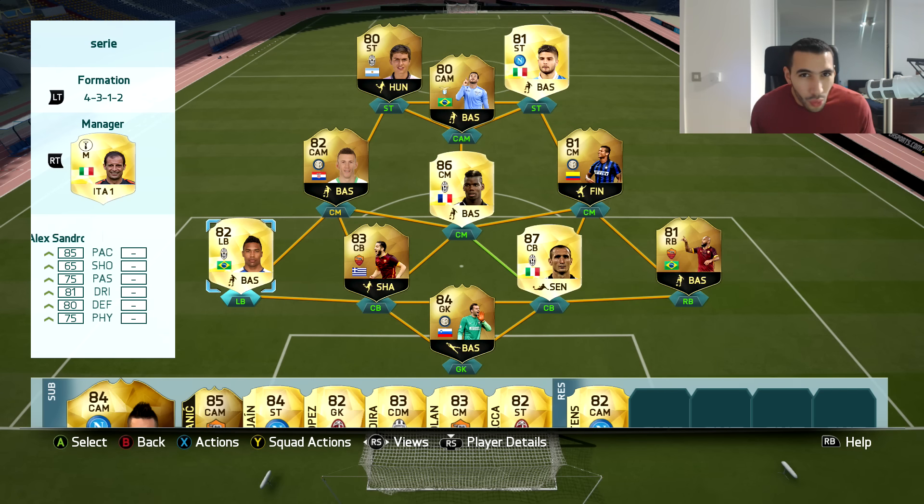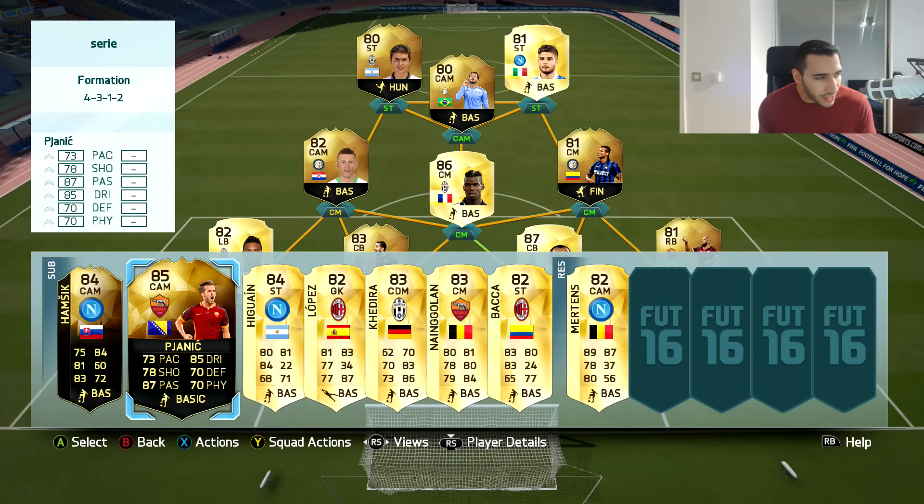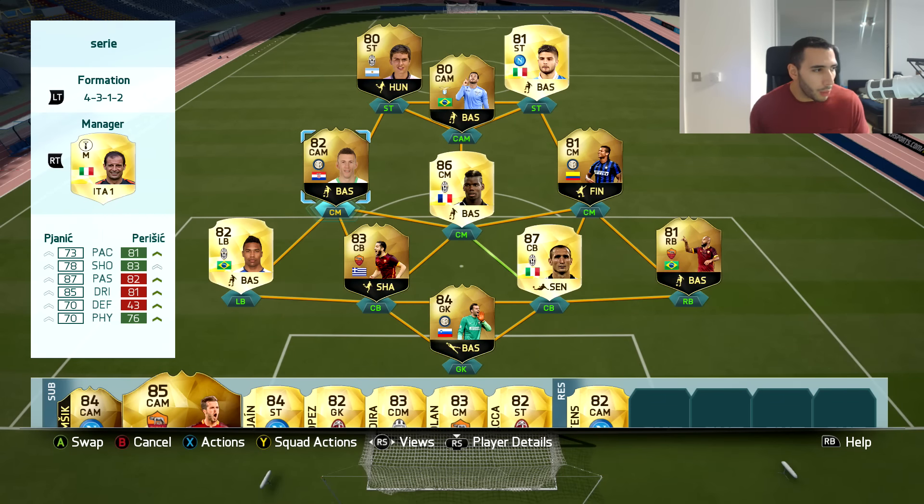Chiellini is still in the same position — I think he is the second best center back you could get in Serie A right now, with amazing stats for only an 83 overall. He's tall, strong, fast — everything you need. Moving on, no one to replace Alexandro yet, so we're still waiting on the better left back. In my opinion he's still the best left back in the Serie A. Then we have Perisic — I debated between Perisic and Pjanic, but Perisic just has better stats for a midfielder, especially that 76 physical.